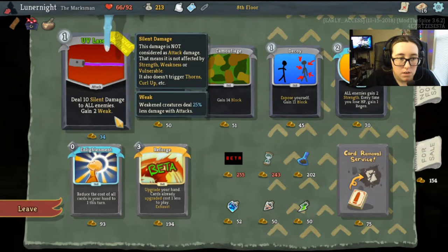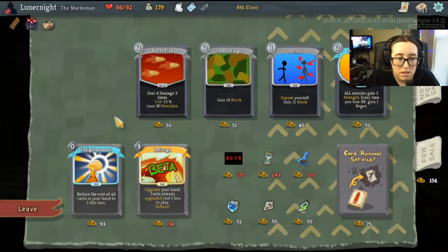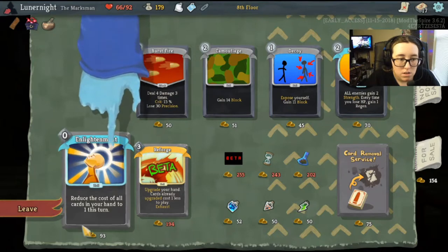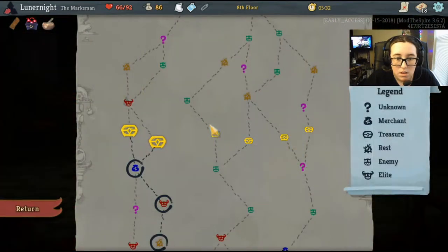I kinda want all this. Wait, it said gain 2 weak — I thought it said something else. And enlightenment. It's fine, I'll make it work.